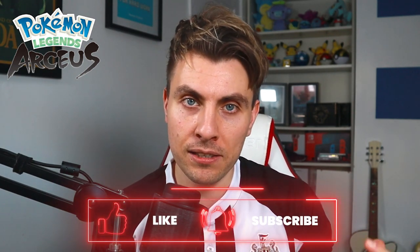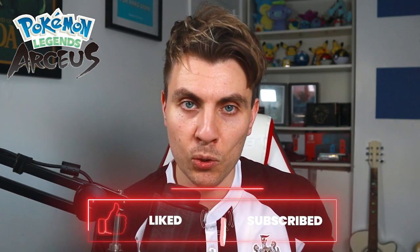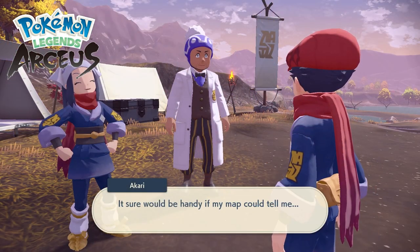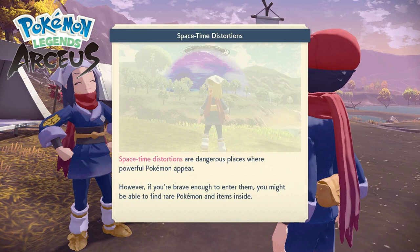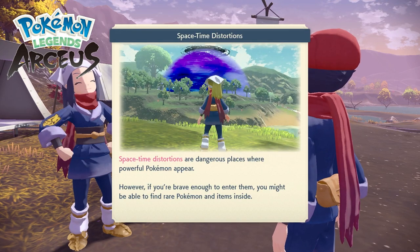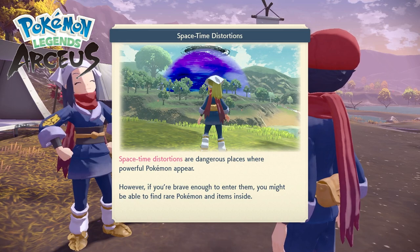You've probably come across them already in your game, but they are something that cause a lot of players massive headaches because they sit around waiting for them to spawn and they just aren't happening. You get access to these time-space distortions in your playthrough once you beat Kleavor and get access to the Crimson Mirelands. You'll get a pop-up when you enter that area for the first time, and it'll briefly discuss what these rainbow-shaped domes are.